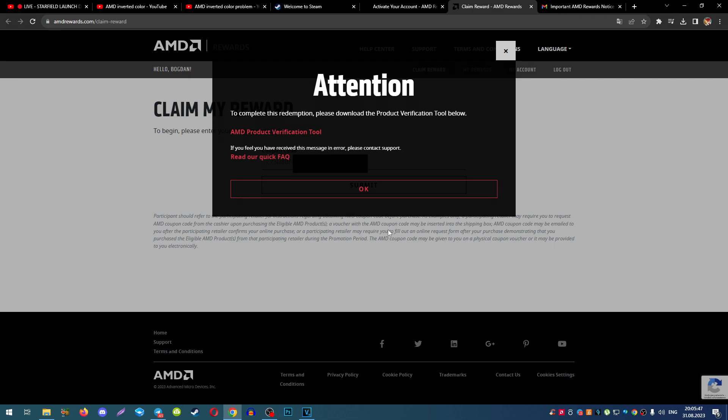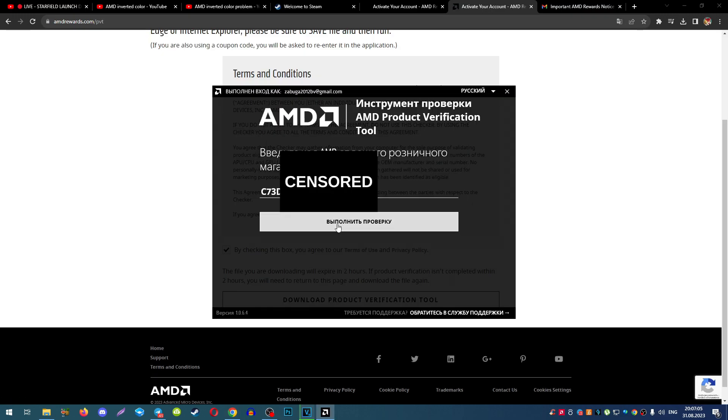Then you need to download the product verification tool. Just use the link below in the newly opened window. Start the app and type your code a second time.